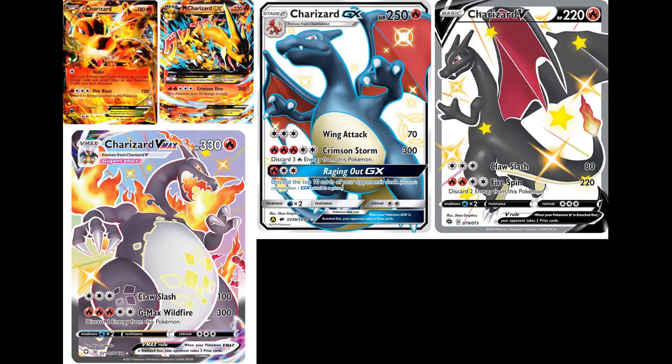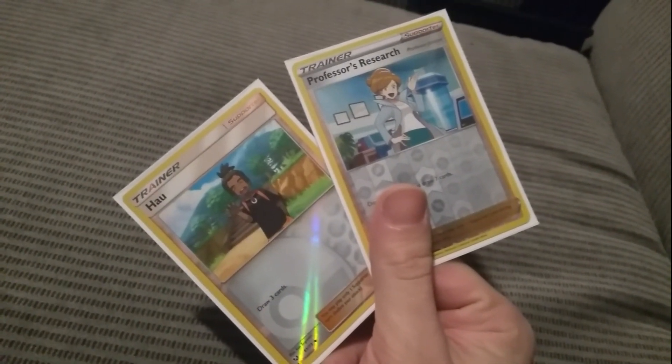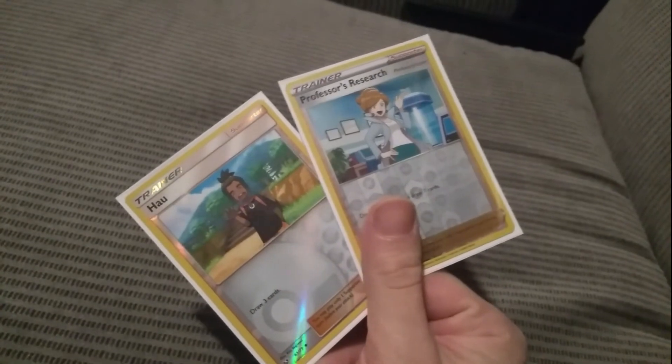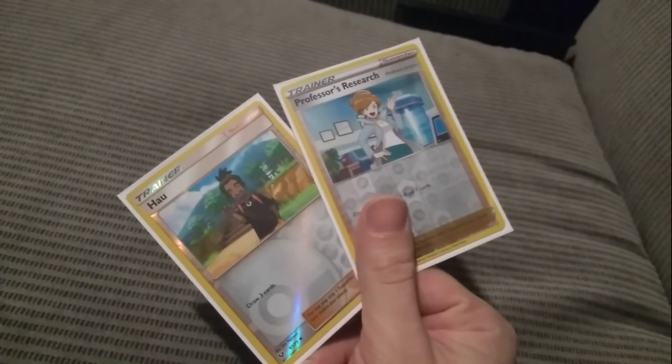Cards that make you lose two prizes upon KO — such as EXs, Megas, Vs, and VMAXs — become riskier because you only have three prizes instead of six. Because you're playing with fewer cards, draw-power cards such as Hop or Professor's Research also become riskier because you end up burning through your deck even faster.